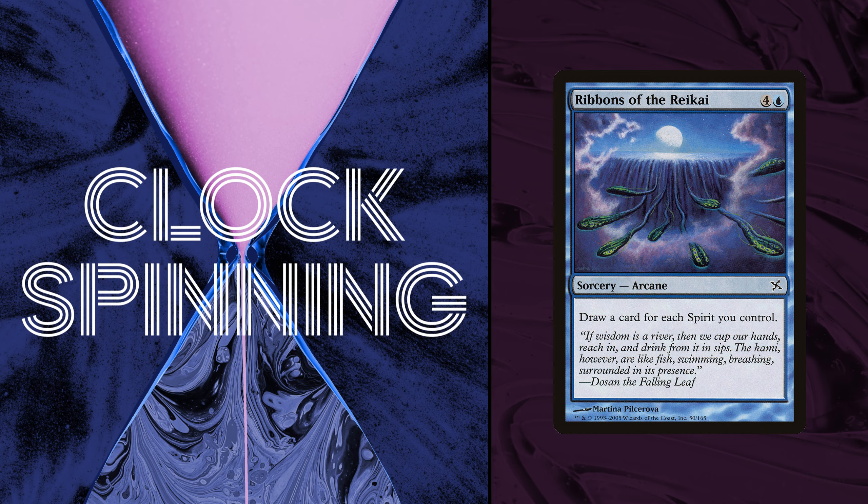How many spirits are you actually going to control — how good can Ribbons of the Reikai actually be? I looked at the admittedly limited data from people's test drafts of our cube on Cube Cobra. It seems the average cube deck that people have drafted has somewhere between five and eight spirits. It seems pretty unlikely you'll ever get more than three of those to stick at any given time, so in a fairly good-case scenario this is probably around a five-mana draw two-and-a-half cards — though sometimes it's also a five-mana draw zero cards.